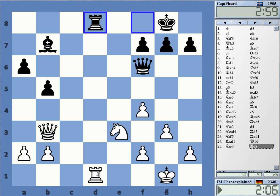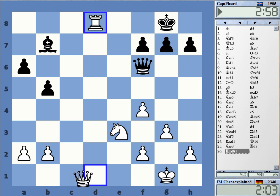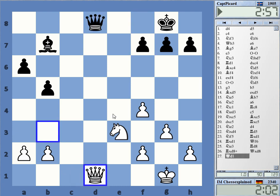Probably still check — then the queens get traded or I get centralized. After a queen move like Queen f6, I have Queen d7 with a double attack on the bishop and Queen e8. I don't think he has a very active square for the queen. Queen e7 — I go Queen d4 and take a pretty active position in the center.